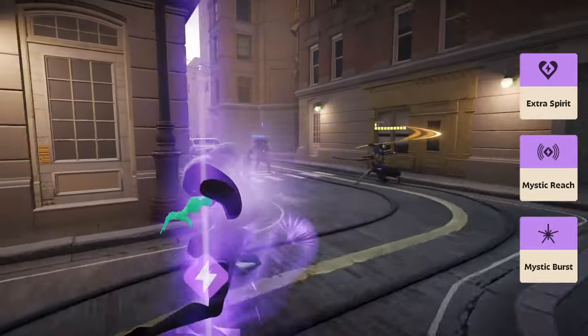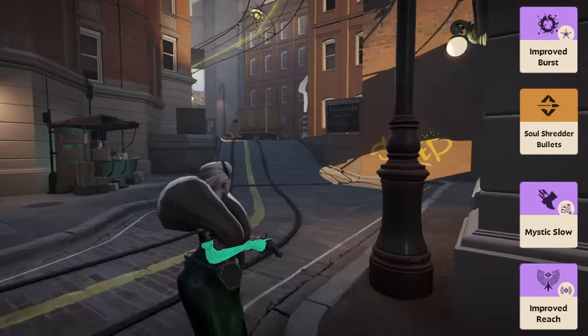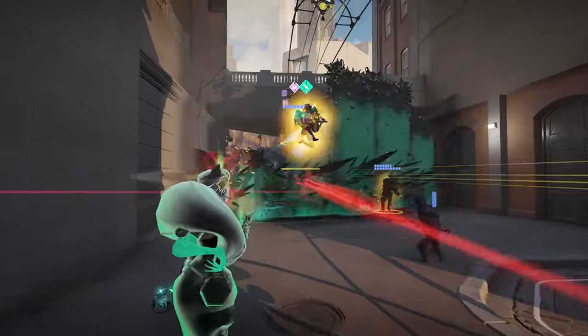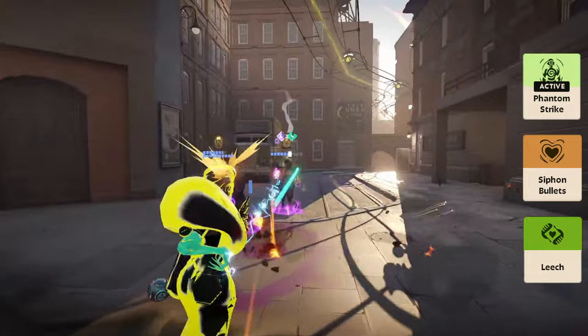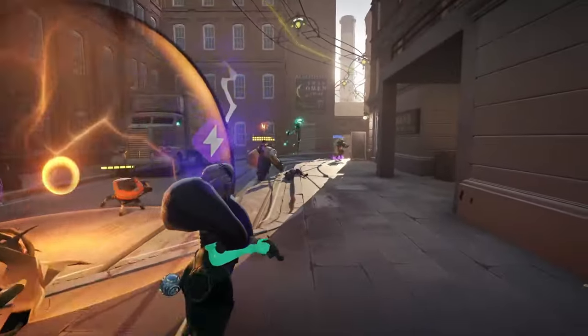As you move into the mid-game, pick up Soul Shredder, Mystic Slow, Improved Burst, and Improved Reach to enhance her damage output and crowd control capabilities. In the late game, focus on Siphon Bullets, Leech, and Phantom Strike to maximize her sustain and burst potential while also allowing her to get close to enemies to use her ultimate.